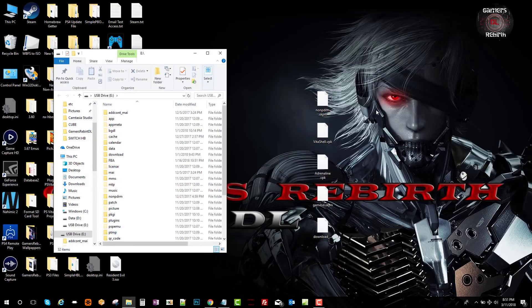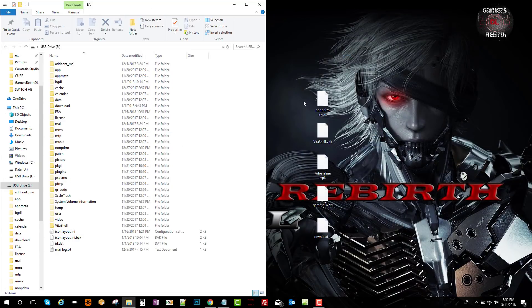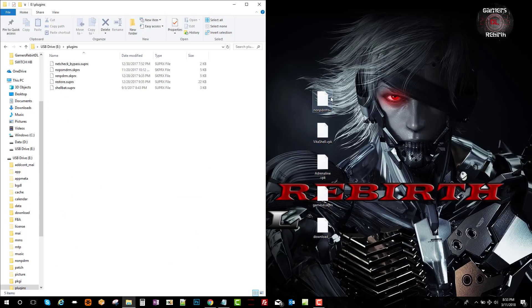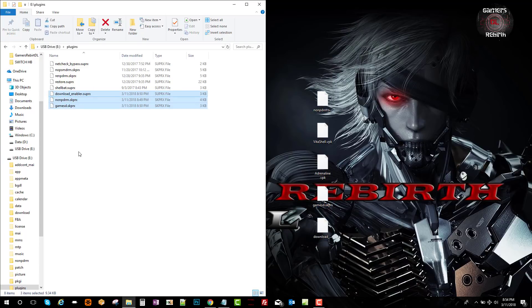Once we have all our files ready to go, we connect our PlayStation Vita via USB using VitaShell. We will do all this before we update to 3.65. We transfer our VPKs to the root of the PlayStation Vita. For the plugins, we access the plugins folder — I have it at the root — and transfer the non-pDRM, game SD, and download enabler to the plugins folder.